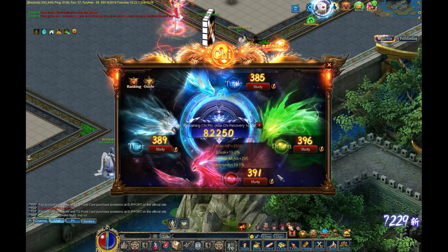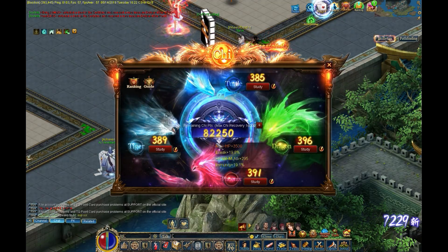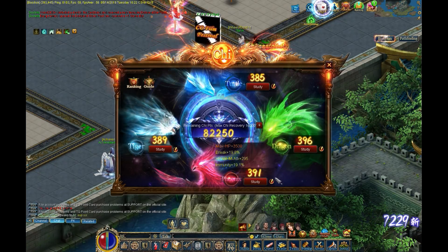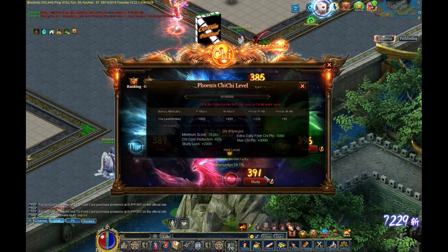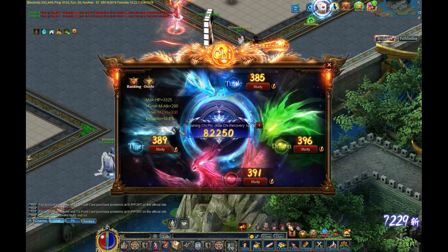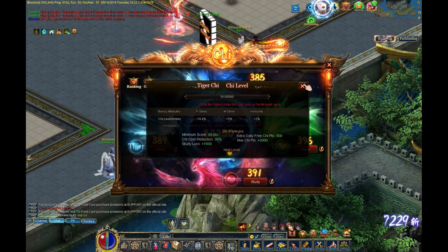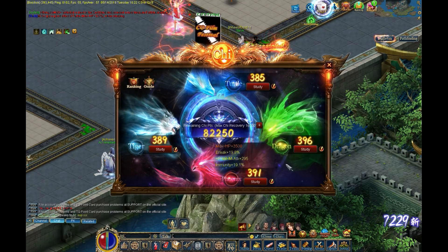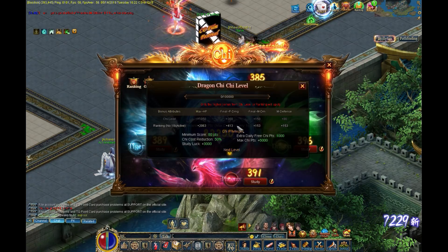If you have any score total over 360 points in any of your gates, it starts out with a higher chi level and progresses from there. The lowest threshold is 360, where it starts giving you a decent amount of bonus stats. You can see Phoenix is not ranked but I do get the chi level from 391, Tiger is the same — not ranked but I get the chi level bonus — and Turtle as well.